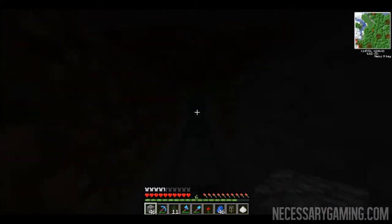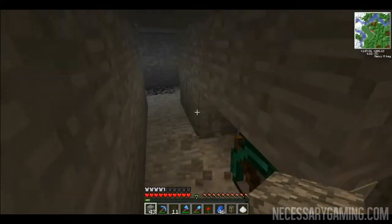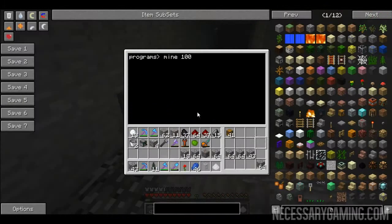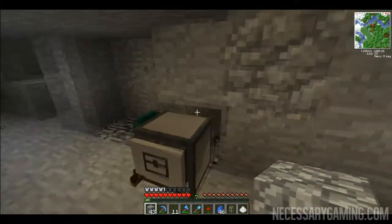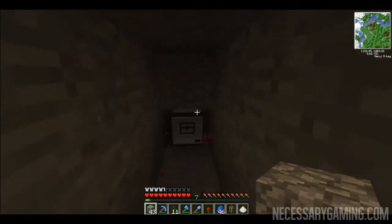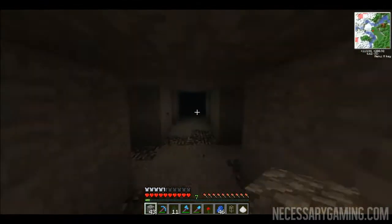The turtle is now running towards the end of its tunnel with a full inventory. When he gets to the end he places a chest, drops all his stuff in it, moves over two spaces, and starts a new tunnel - it just goes on forever until I save and quit the world and have to reset him. But that's a small price to pay for a fully automated mining system.